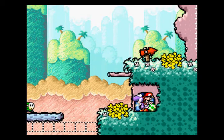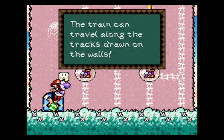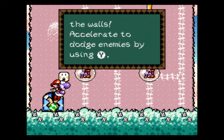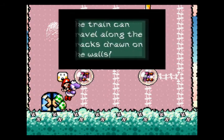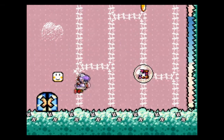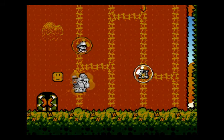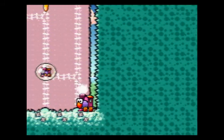Anyway, we have a locked door to enter here. What's this? A new transformation! The train can travel along the tracks drawn on the walls. Accelerate to dodge enemies by pressing Y. And apparently I accidentally hit the message block again. But here we are — the train form is pretty straightforward, normally.